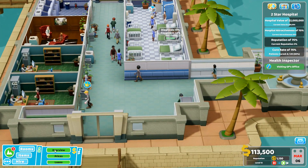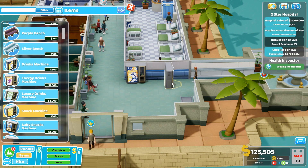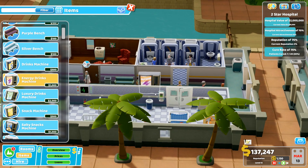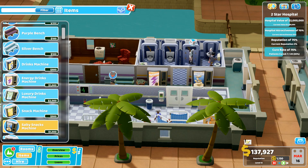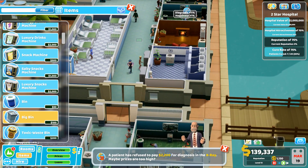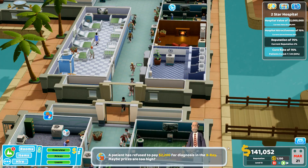Staff are hungry - getting some vending machines down. We do earn money from vending machines which is nice. Placing a stock machine, energy drinks machine, salty snack machine, and a bin next to the bathrooms.